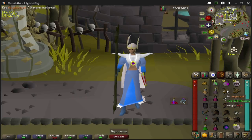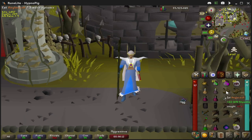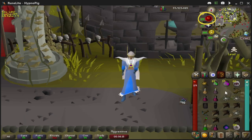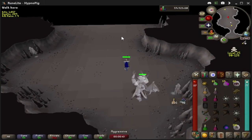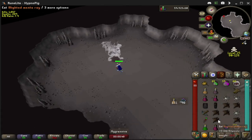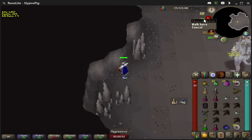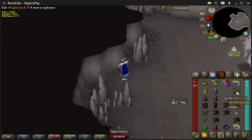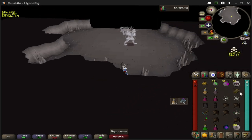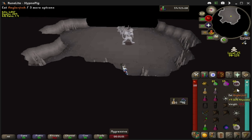Anglerfish are mainly going to be used for pre-potting, like you should with an anti-fire, as well as in order to get your HP above what you normally could. You're also going to want to keep an Anglerfish for when you accidentally get aggroed by a Revenant and they start taking your HP. So once you lose aggro, you can eat your Anglerfish and gain your HP back — in this case it would be plus 9.